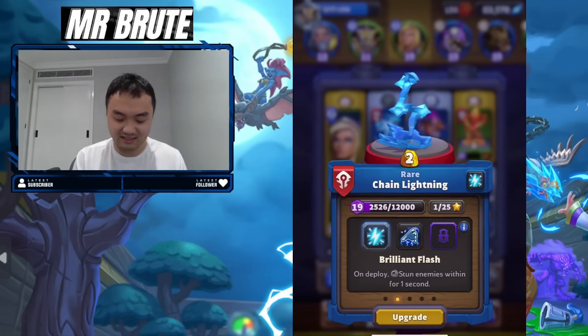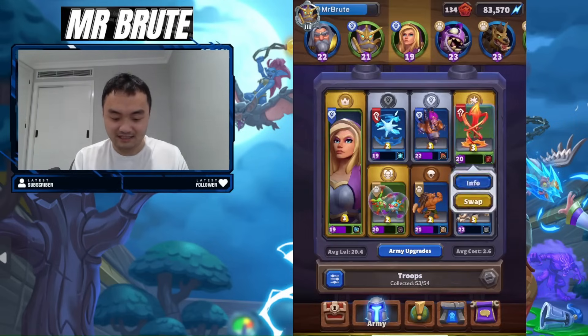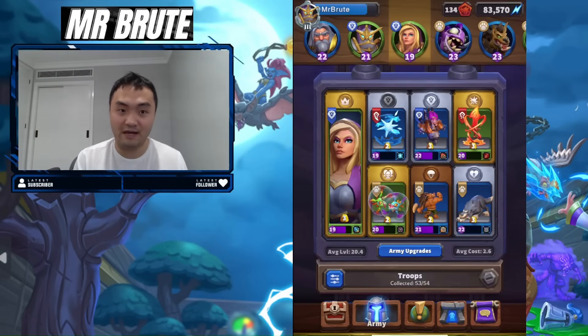Chain Lightning — I like the stun talent, it has a lot of utility. For Execute, I've got the bloodthirsty talent, but at the end of the day, if you guys have overpower, I'd probably play overpower because it's a better defensive card.